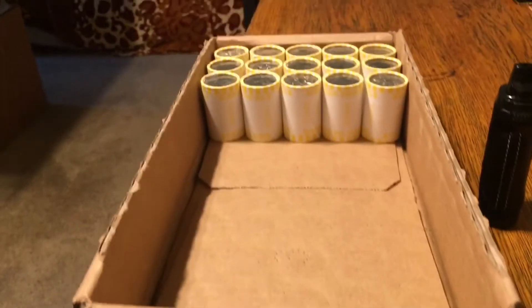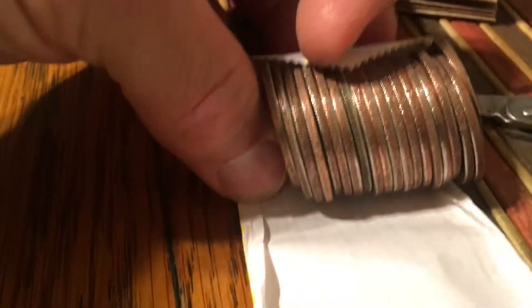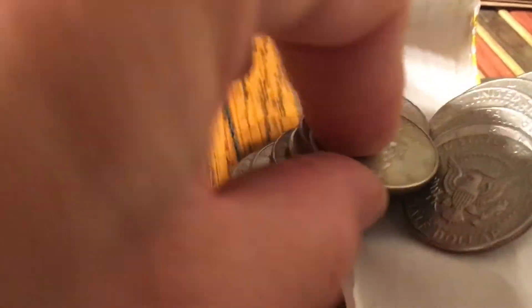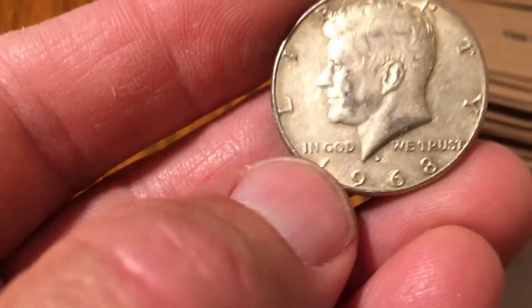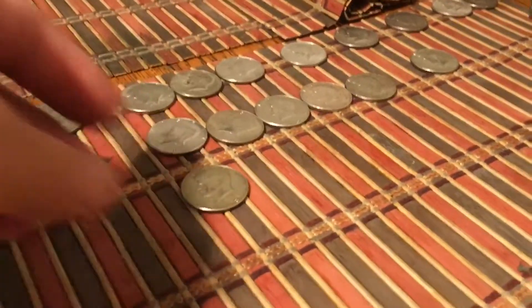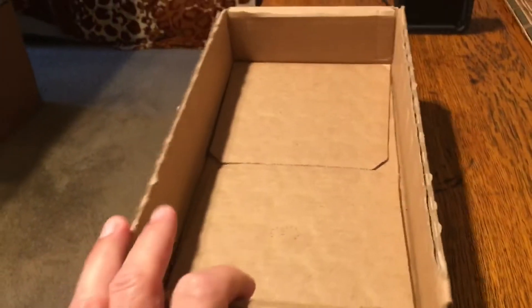This is the final box and it's giving up a silver. The 24th box on the 35th roll has given up a 40 percenter - right here almost in the middle. It's the 15th silver - one 90 and 14 40s in this hunt. It's been a rough one but I was able to squeak out 15 silvers. I still have 15 rolls. 1968.